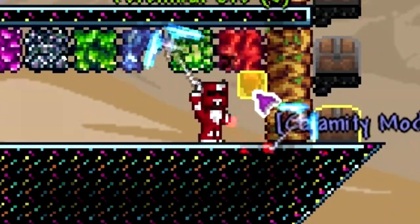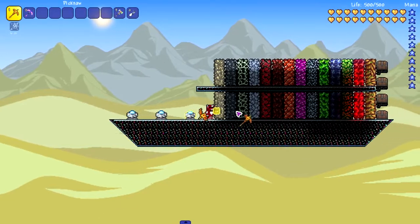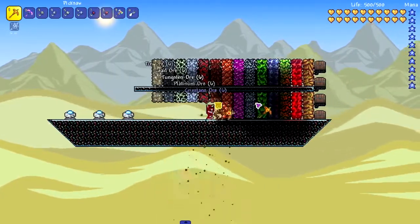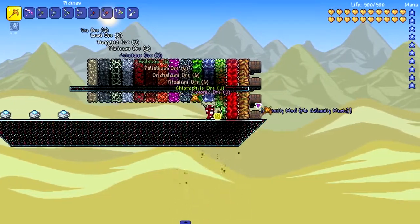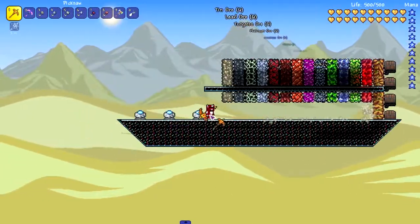This one's really slow on charred ore. So we're testing out the picksaw — probably my favorite vanilla pickaxe, the one I get every single playthrough guaranteed. I expect this to reach all the way up to charred, as expected. I think this is like the second fastest, right behind shroomite digging claws. And look, it's eating through the modded ores too — that's pretty good.